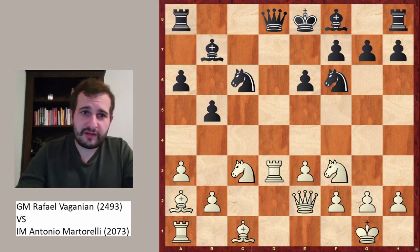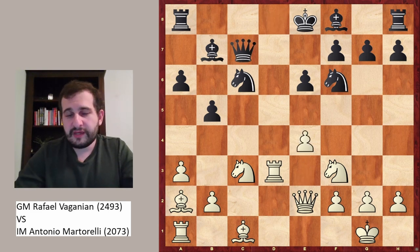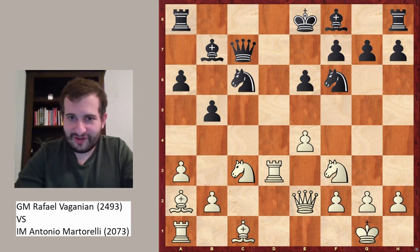Rook takes d3, queen to c7, pawn to e4 — all these moves by white are very solid and might even be the best moves. So it looks like Vaganian knew exactly what he was doing, but he is also a very experienced grandmaster, so this is no surprise.